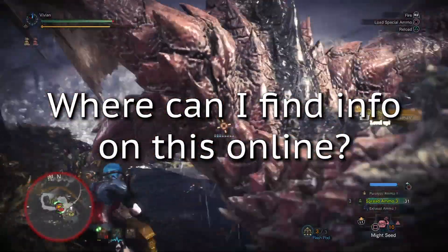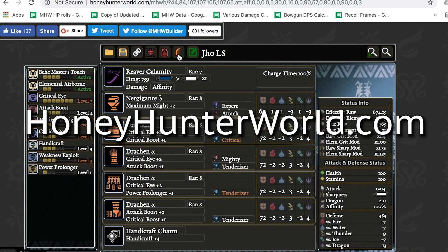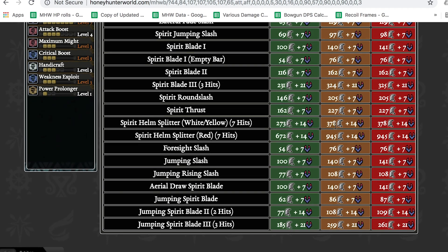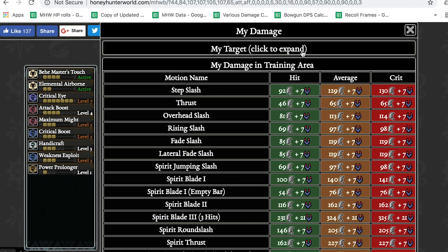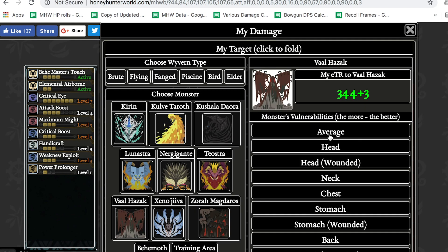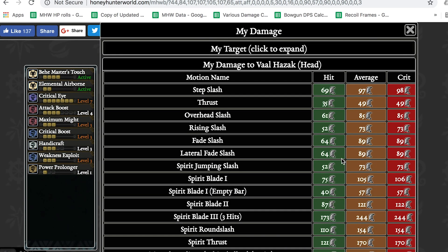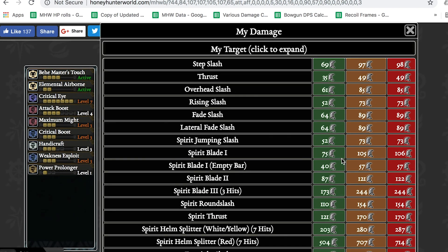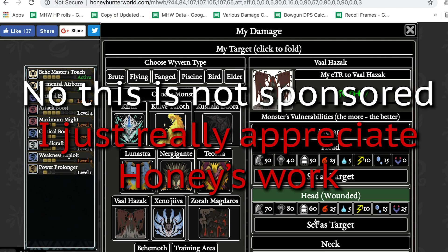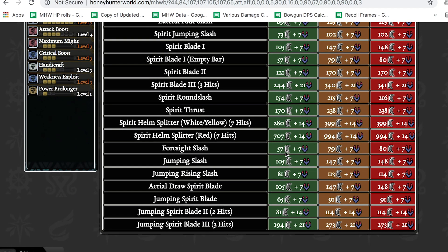But where can I find this information online in case I need to look it up again? Well, Honey Hunter's World is the best source for this kind of stuff. Every single piece of equipment, including all of the stats, are in there — every hit zone value — and you can also use the damage calculator to do all the math we just talked about for every attack on every weapon. And to top it off, Honey updates very frequently. And no, this isn't sponsored — I just thoroughly appreciate Honey's work and I will recommend it at every possible opportunity because I use it almost every single day.